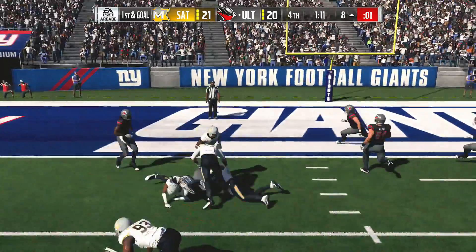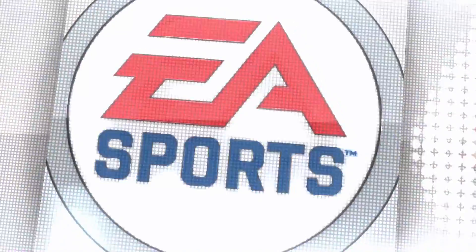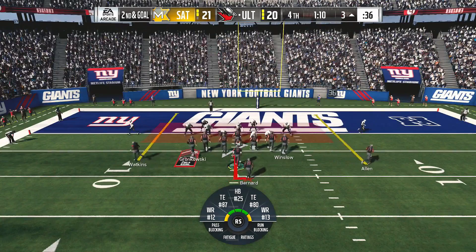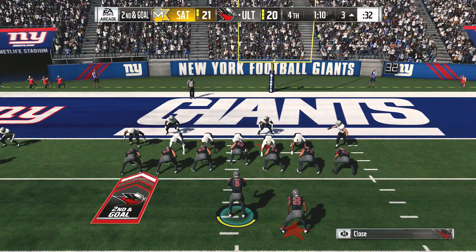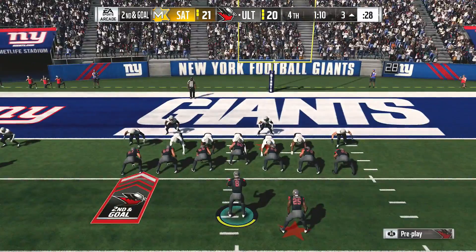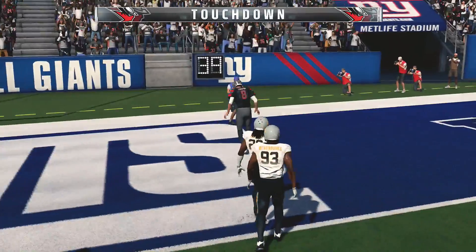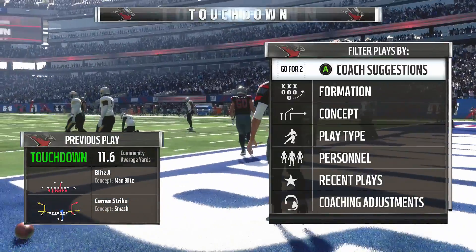They'll run it now out of the gun — he gets this down to the three, but no further. Brought the power run out of the bag and got a couple extra yards with it. They'll look to throw, flushed out, and this will be a touchdown — Kirk Cousins, his second touchdown of the afternoon.